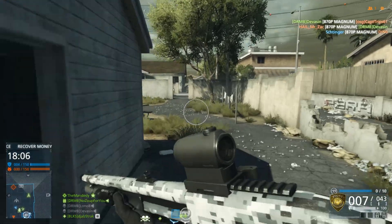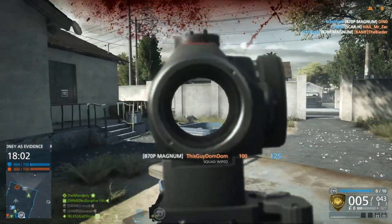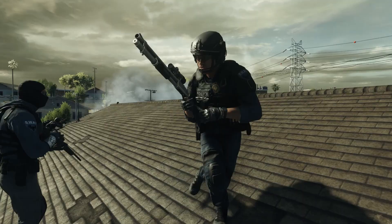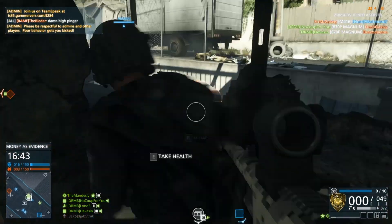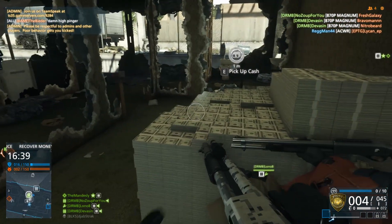The 870 takes time to reset and to fire, so accurate aim is a must. Tight confines, alleyways, and rooms are the 870's home — that is why the block is such a fit for the 870. If you must use it on larger maps, it can still find good use: covering the entryway as your team loads up on cash in Blood Money, or raiding the vault in Bank Job and Heist.